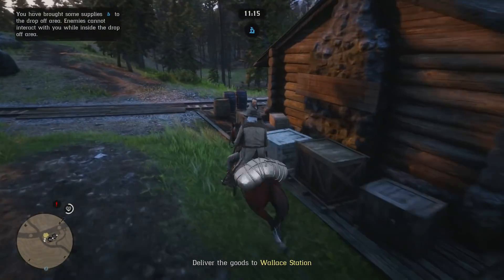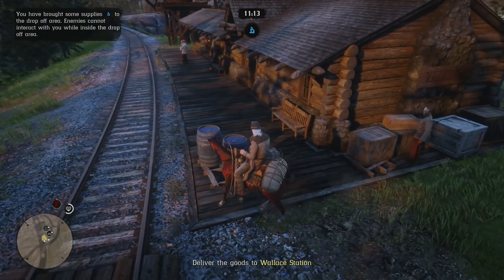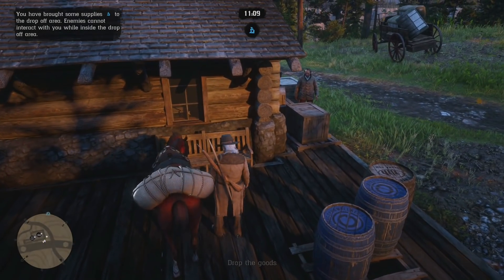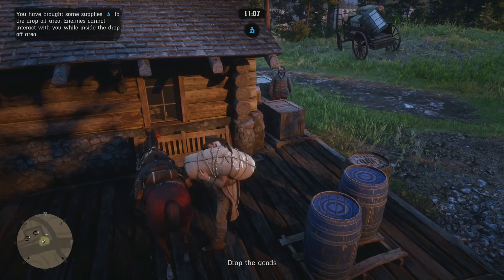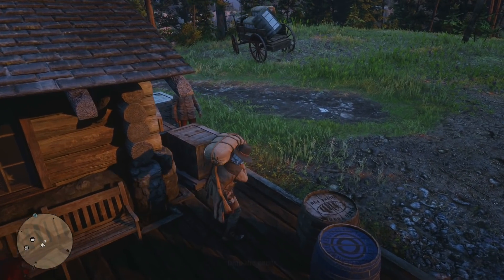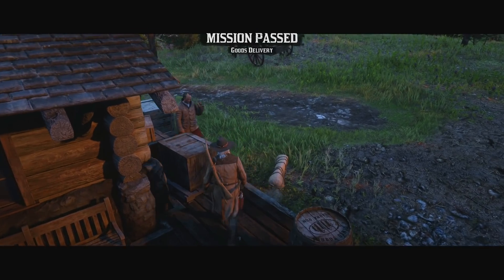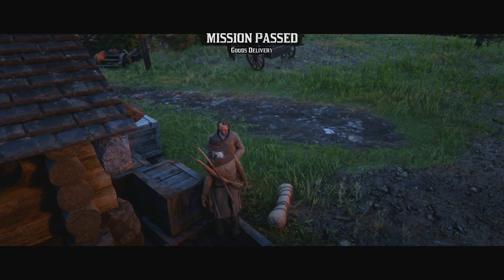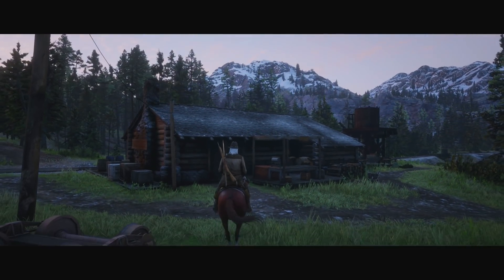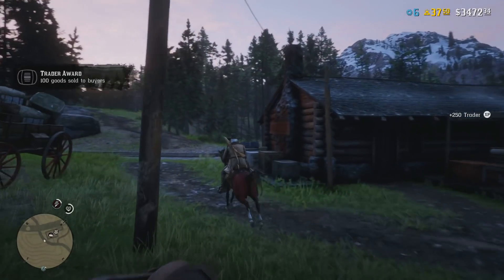Tip number seven: get a dog. It's cool to have, and whenever things go down at your camp, it will warn you — if you have the perk unlocked. You definitely don't want all your supplies and goods raided, and besides that, you'd have a dog, which is awesome. Another neat upgrade is the stew pot. Cripps can cook you up a pretty mean stew, and one serving gives you insane fortification on all cores — definitely worth it when you're out there hunting.